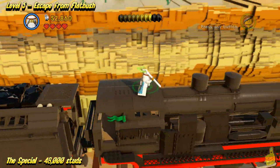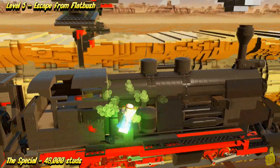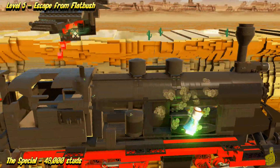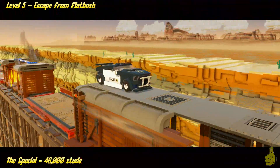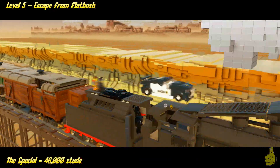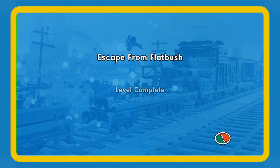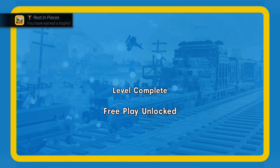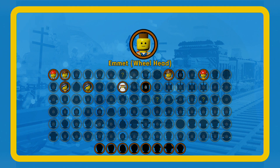We'll get to the total screen and talk about what we got. One last master build — nice one. And then look at that, we hide behind it. Which way did he go? Which way did he go? See his item there? Pretty crafty. Alright — Booyakashow! Escape from Flatbush, level complete. Free play unlocked. And rest in pieces — trophy achievement.